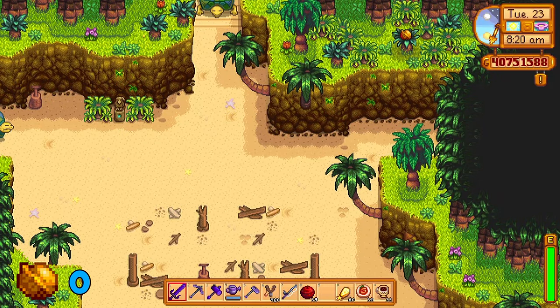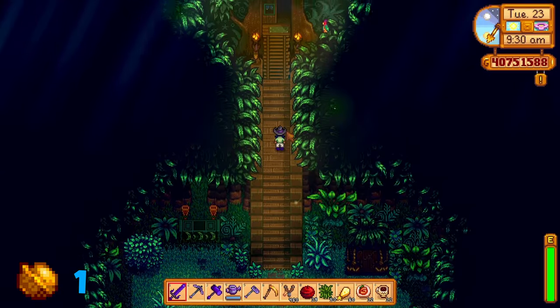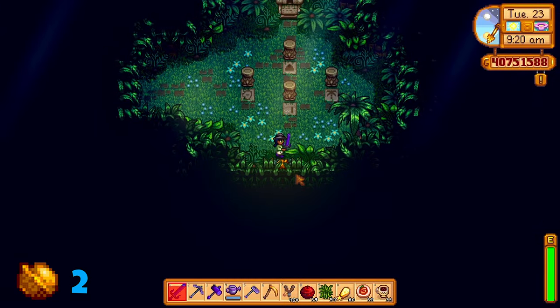So let's start from the beginning. Head to the east entry of the island. You should be able to find one walnut whilst walking through the forest. Head straight up the stairs into Leo's hut and use your axe on this tree — this will give you another walnut. Head back out and make your way to the east; there should be a golden walnut here.